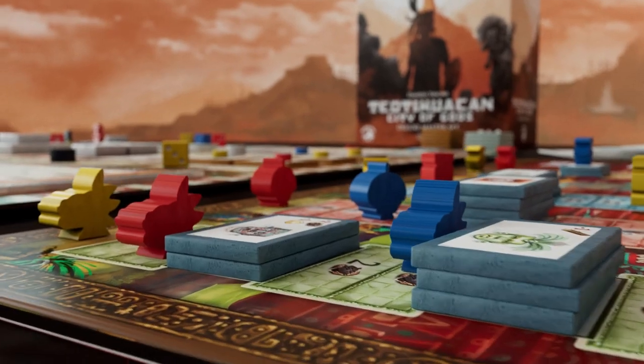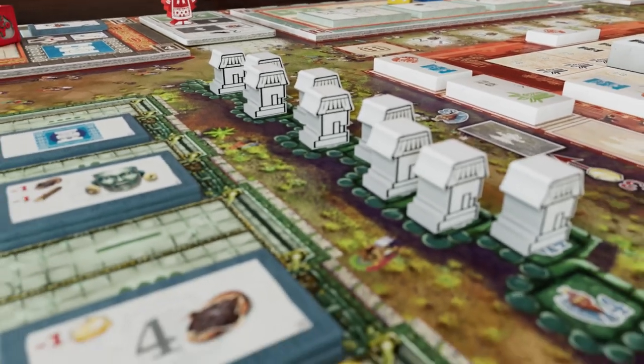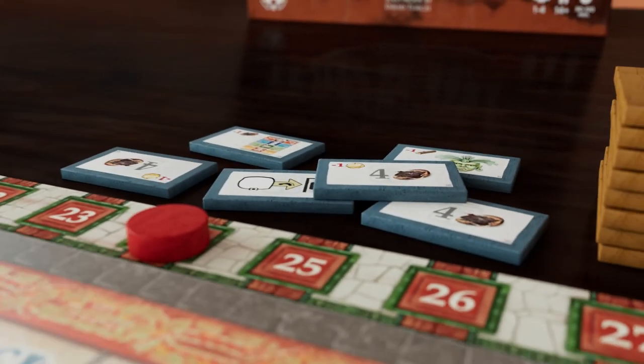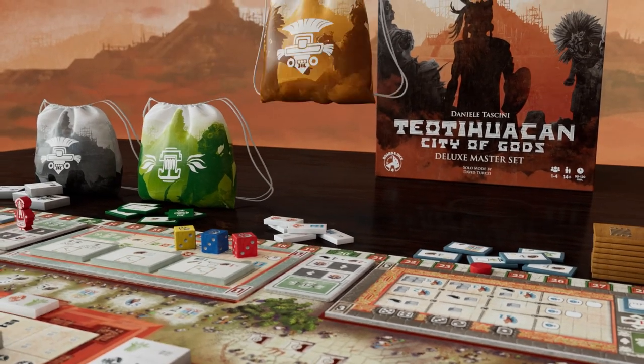Look at these shamans, warriors, houses, and custom shaped player markers for all these tracks. Discoveries, major discoveries, and decorations — all these cardboard tiles are now wooden. And where do you keep all that wood? In four beautiful printed bags.